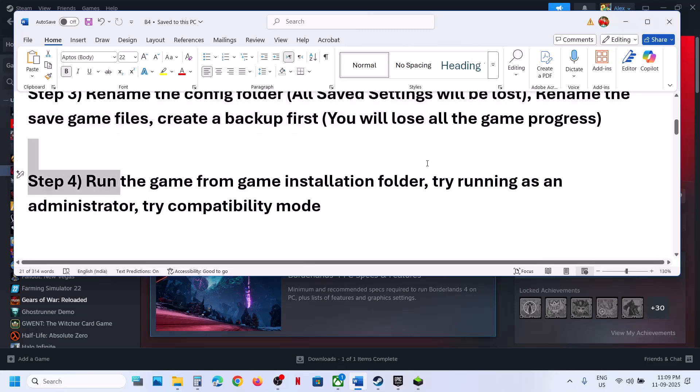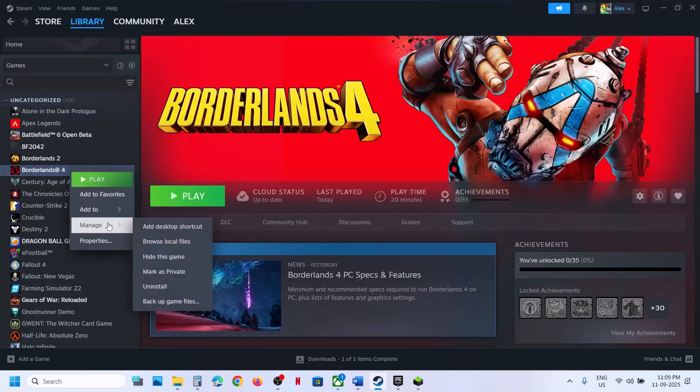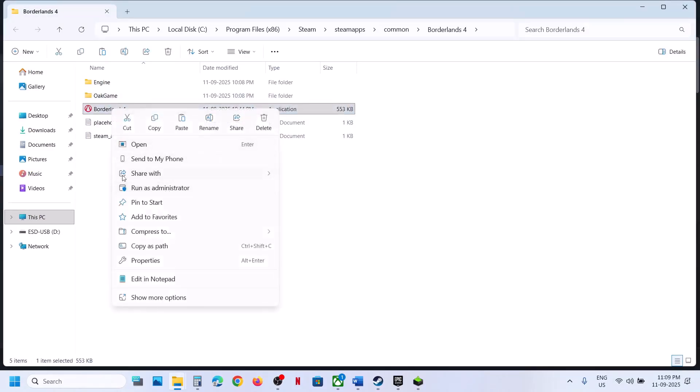The next step is to run the game from the game installation folder. Instead of launching from Steam, right-click the game, go to Manage, then Browse Local Files, and double-click to launch the game from there. If this does not work, right-click and select Run as Administrator, then check.